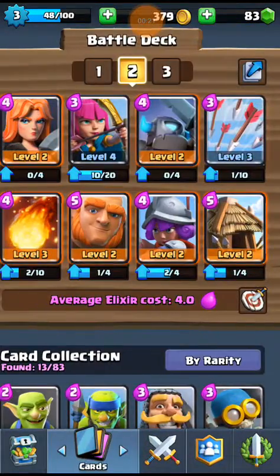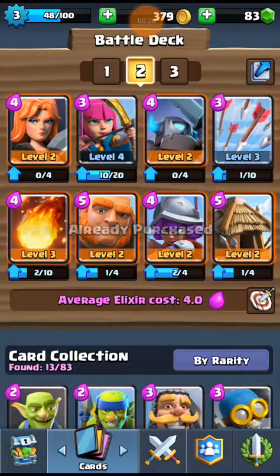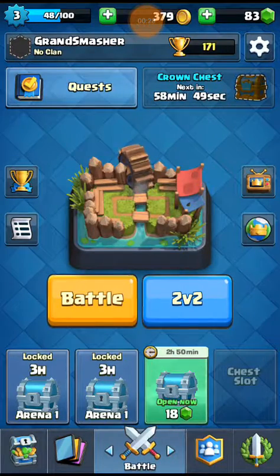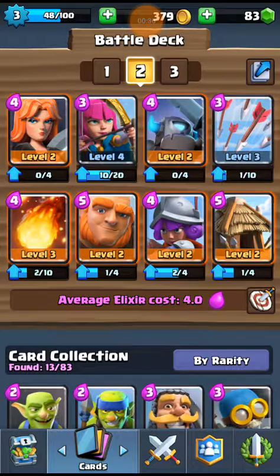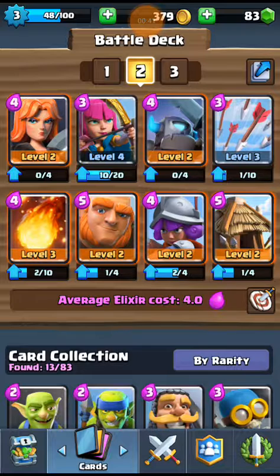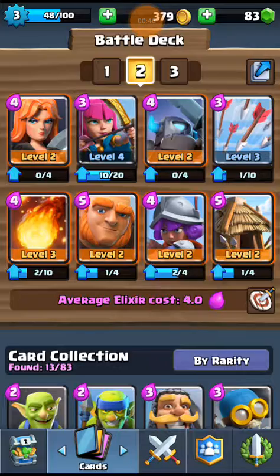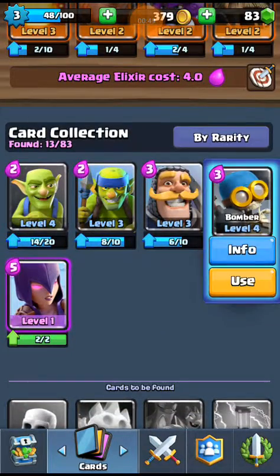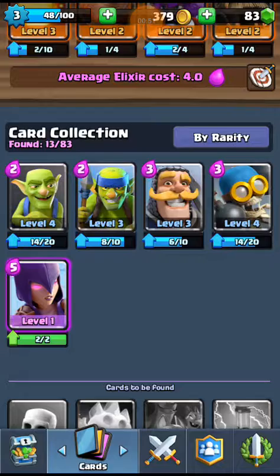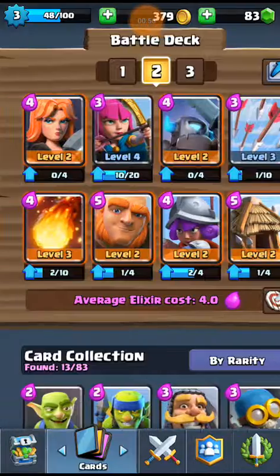I still haven't joined a clan, but I got some gold in the shop. Thanks to my second attempt at recording corrupting, you guys missed my magical chest. I was able to unlock the mini Pekka and Valkyrie and got them up to level two. I also leveled up to level three because of it. Got a musketeer, a bunch of bombers which I got to level four, unlocked spear goblins, and got the witch from that magical chest too. So it was pretty good.